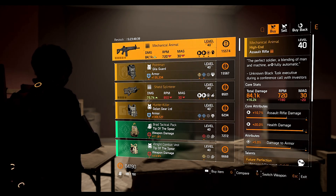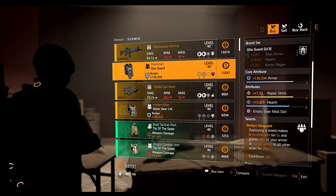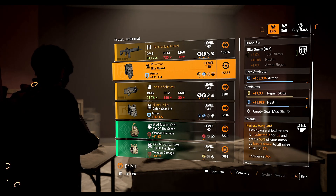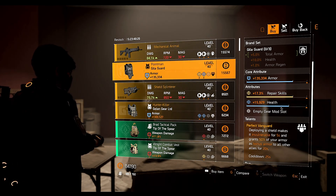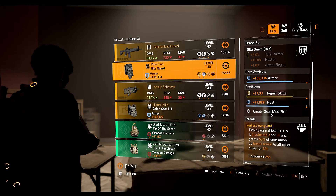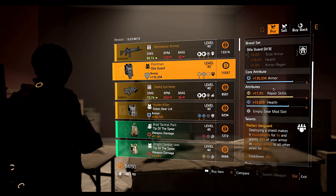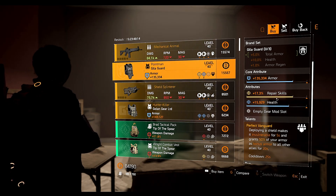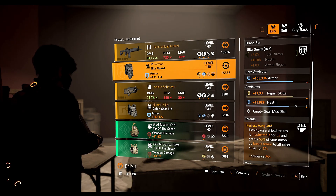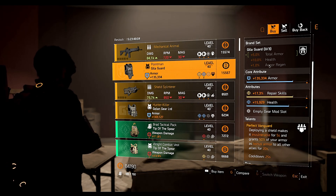Next we have the Point Men, which is the named Gilligar chest piece. It comes with the Perfect Vanguard talent. We have health and repair skill at 17.3%. This isn't a great roll because of the repair skill and health, however if you're starting out and want to try a tank build using a shield to provide armor to your group — which is what Vanguard does — you can buy this. I would suggest changing the health to hazard protection, armor regen, or headshot damage if you're using a pistol.